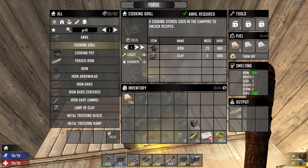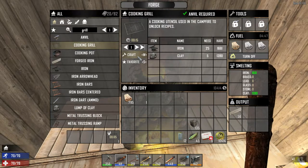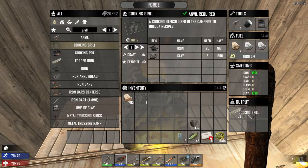Your forge also has to have an anvil in it if you want to get a cooking grill. So after you get all this stuff, you can make a cooking grill.